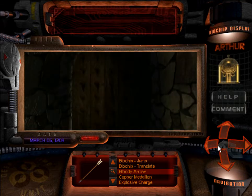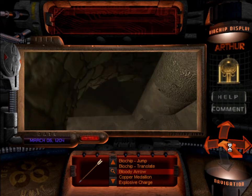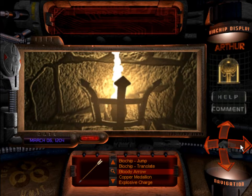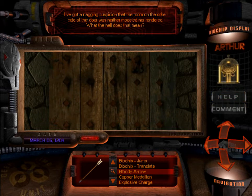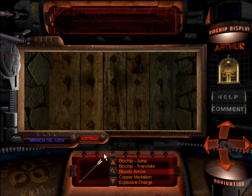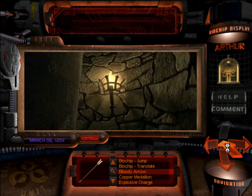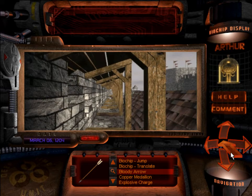The next place to go is actually over here, but there's another area down on the staircase that we might as well take a look at. Ignore the guy at the bottom. We get another door. It looks like it's trying to do fire effects with these shadows here, but it's very low. I've got a nagging suspicion that the room on the other side of this door was neither modeled nor rendered. There's actually nothing on the other side of it. Let's get out of this tower and actually do some more stuff.